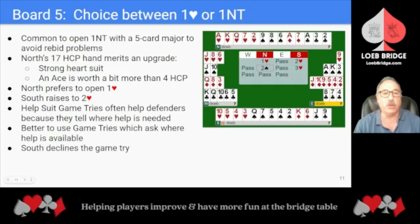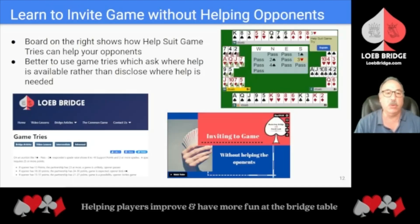We'll conclude with a look at Board 5, where North has a choice between opening 1 Heart or opening 1 No Trump. It is common to open 1 No Trump with a 5-card major to avoid rebid problems. Here, North's 17 high-card point hand merits an upgrade because of North's strong heart suit, and also because aces are worth a bit more than their 4 high-card points. So North prefers to open 1 Heart. When South raises to 2 Hearts, North wants to make a game try. Help suit game tries often help defenders because they tell the defenders where help is needed. It's better to use game tries which ask where help is available. With that agreement, North's 2 Spade bid — the next step — is an artificial game try. South declines the game try. For those interested in learning how to invite game without helping the opponents, I will put a link in the description to our article on game tries.